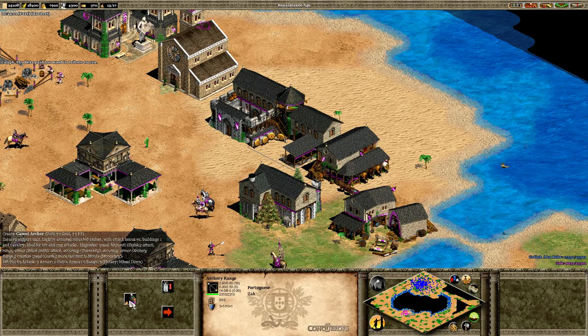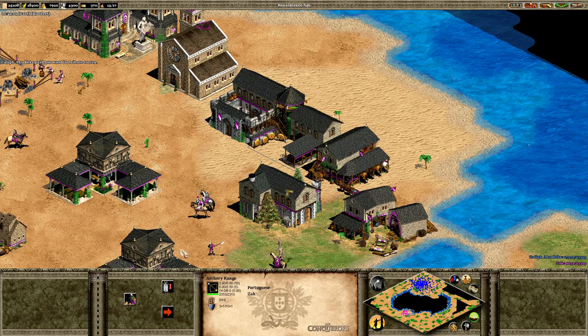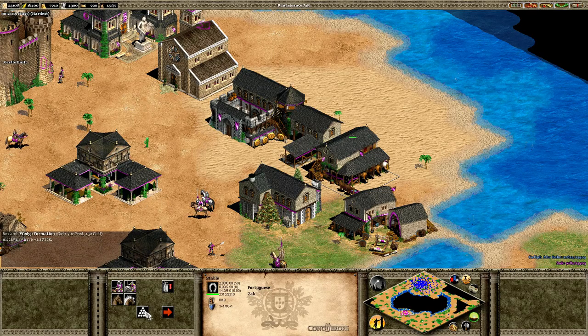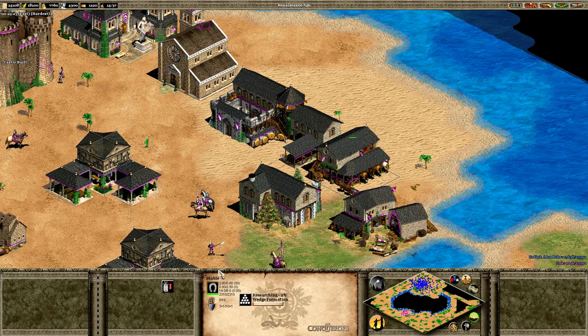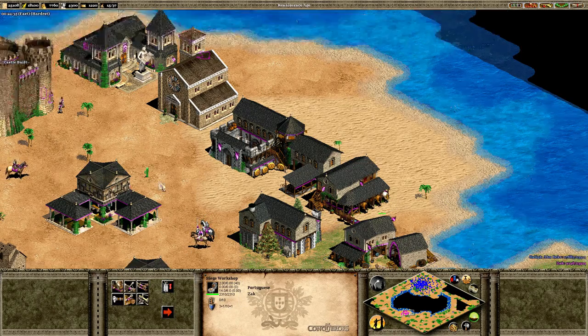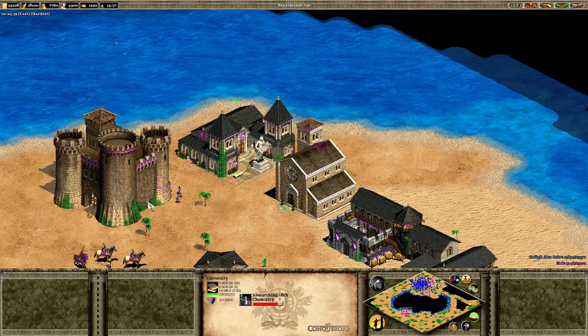We get camel archers which cost a mixture of gold and experience. There's wedge formation which gives your cavalry extra attack. Chemistry is about to complete. But before that, our castle — we're going to be able to train a hero. A hero costs 1,500 experience, so we better get some more experience.